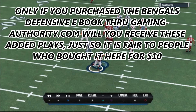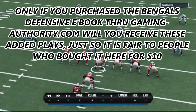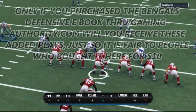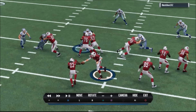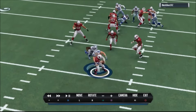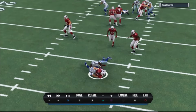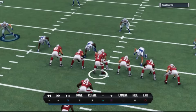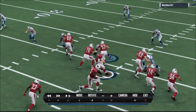This four-man blitz destroys play action — look, it's play action here and we just kill this guy. If you want to do this to your opponent and you don't have the ebook, just pick it up in the link in the description, only ten bucks. All extra added plays are no charge — we like to keep things affordable at all times. All of our ebooks are only ten bucks. You can also check out the 4-6 defensive heat book.